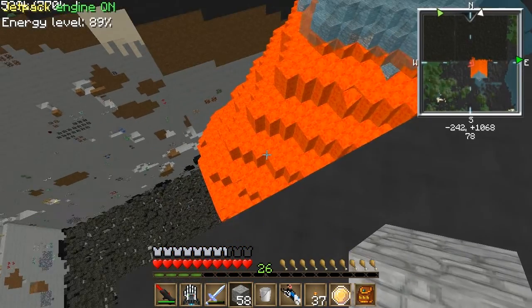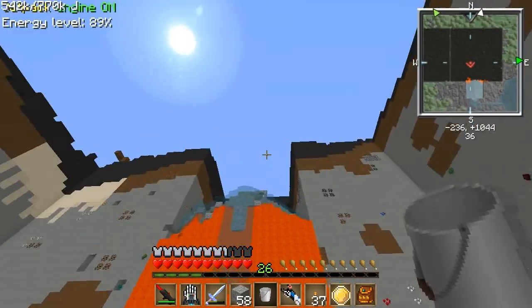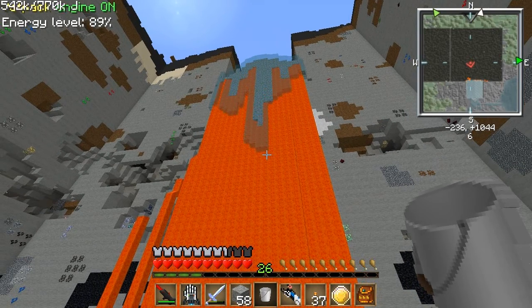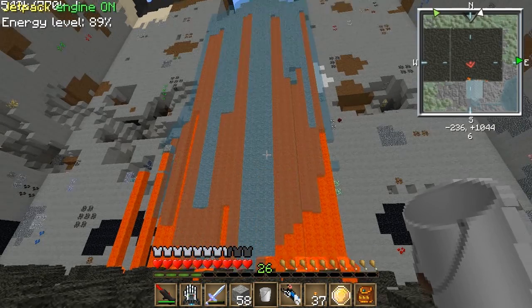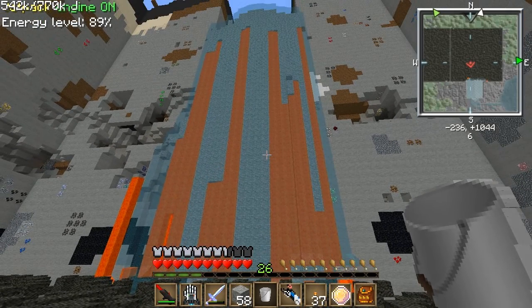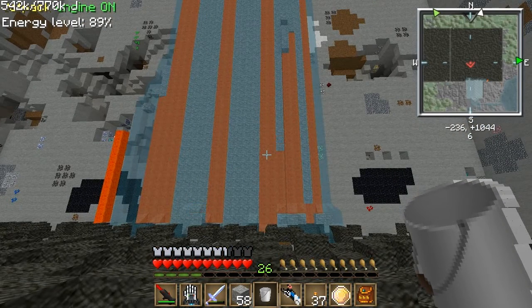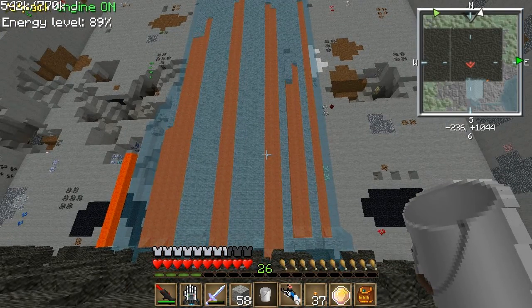I'm just going to cut the video. Check that out - oh man, that is crazy. That is awesome. I'm really glad I decided to record this. Almost done. That is so weird - it looks like it's pouring cobblestone down. I don't know if this is actually going to make it easier. There is still lava in there, but it might help.